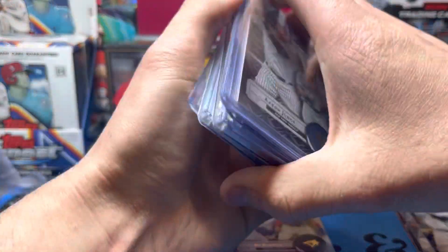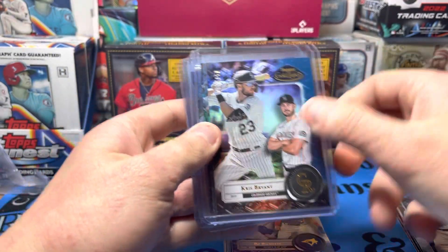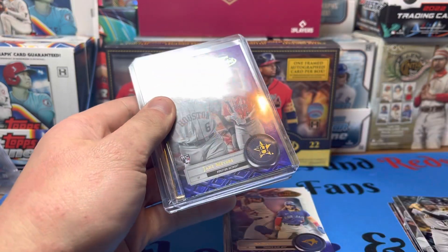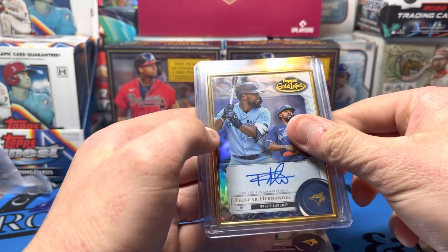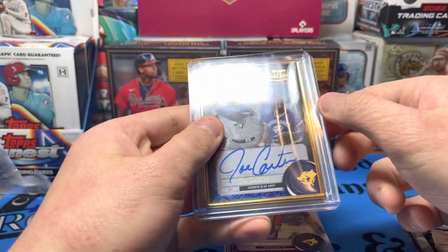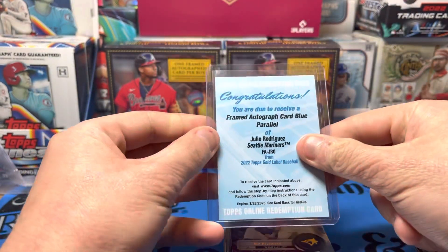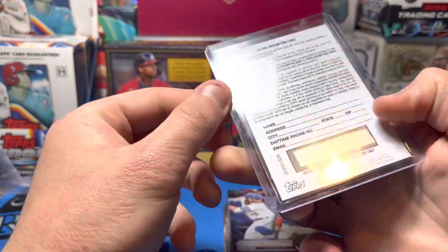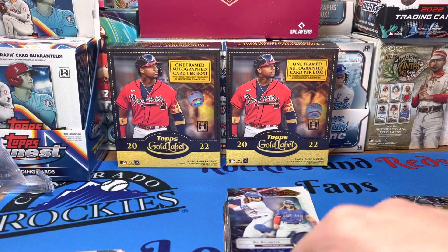Recap time: Aaron Judge to 150 blue, Chris Bryant blue to 150, Kyle Raleigh to 99, Jake Myers to 75, Teoscar Hernandez autograph base, Joe Carter to 75 autograph, and the big one — Julio Rodriguez framed autograph blue. If you enjoyed this video give it a thumbs up, and if you're not already subscribed, subscribe to the channel. We love you and have a good day.